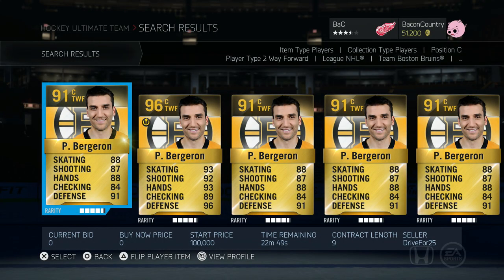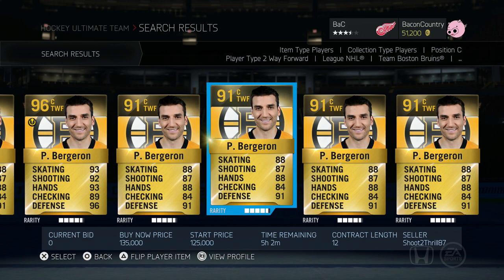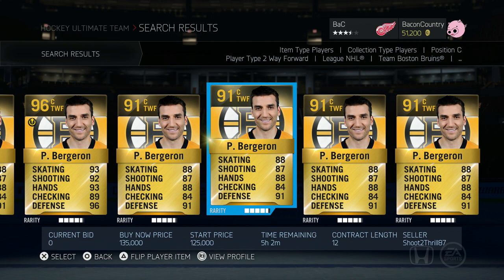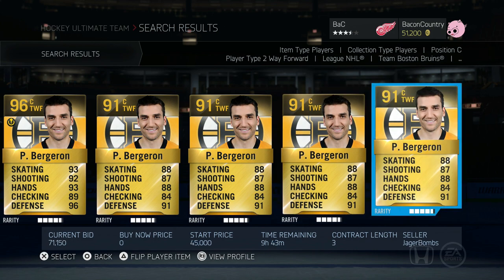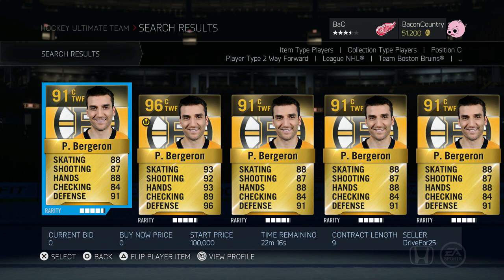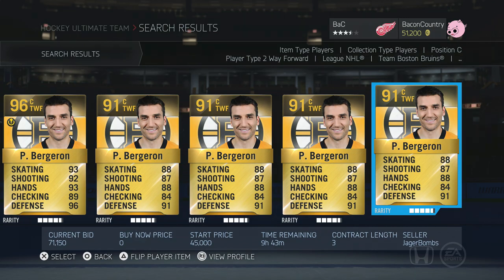An alternative would be actually playing the market. Let's take Bergeron for example — he's an expensive player. A couple of things you want to look at are the current bid, the lowest buy now price, and the lowest starting price. We have a current bid here of 71,000, the lowest starting price was 100,000, and the lowest buy now was 135,000 coins. So you never pay more than 135,000 coins. Your best bet would be to go with that 71,000 current bid card. Buy low, sell high, and just repeat. Keep building the stack.